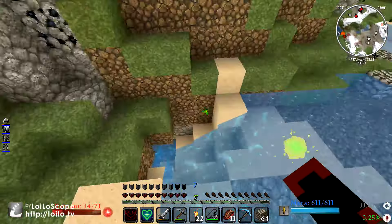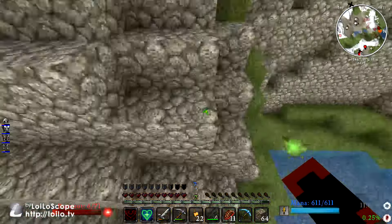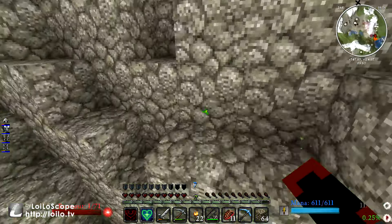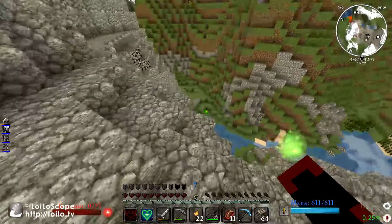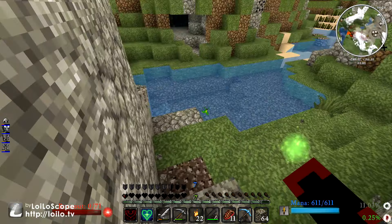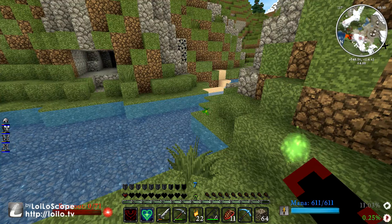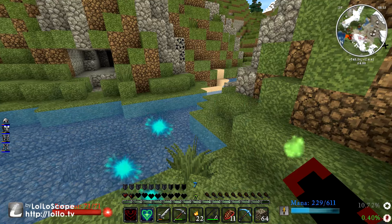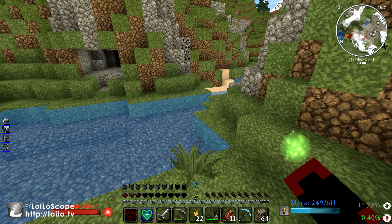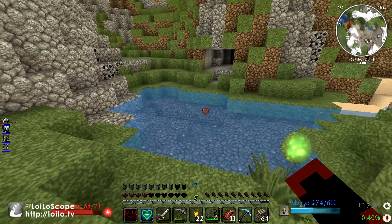I'm going to go ahead and take a little bit of fall damage — nope, not taking fall damage from landing in the water. I'm going to try and take some fall damage, but fail. Oh, that left me with half a heart. That was lucky that I didn't die. I'm going to go ahead and heal myself by about half a heart, and then the regeneration kicks in for another two full hearts.